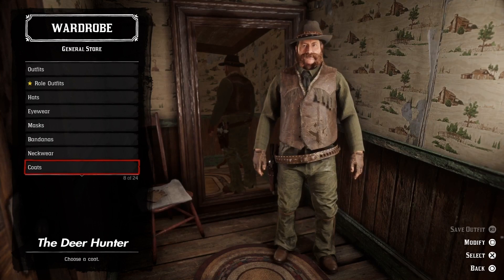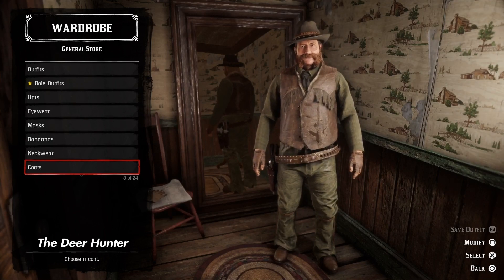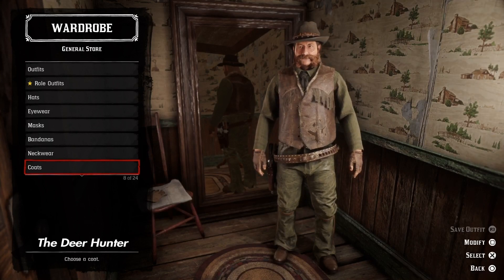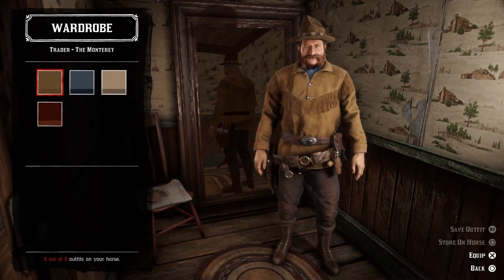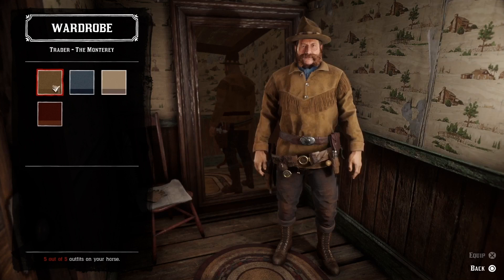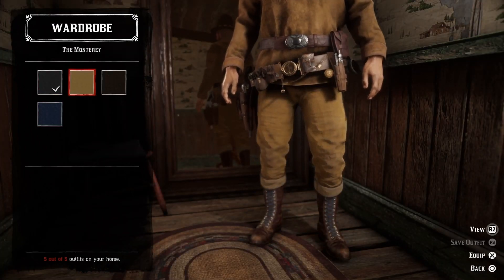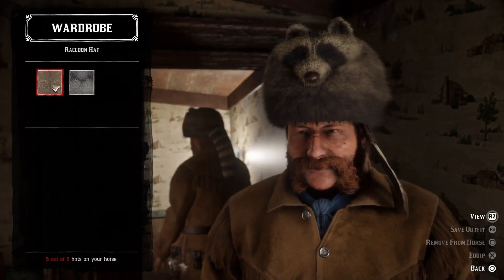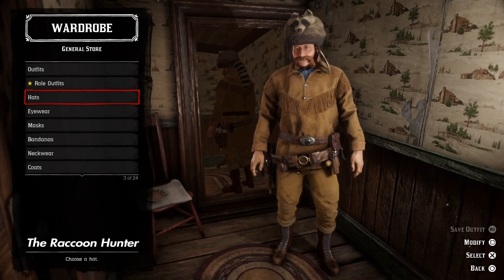But what if you want to specialize in hunting small animals like raccoons? Well, I've got the perfect outfit for you, but you're going to need a trader role in order to put it together. We're going to combine two trader outfits into one — the mocha brown trader outfit called the Monterrey, match the pants with the mocha brown Monterrey pants, and then add a dark grey raccoon hat.